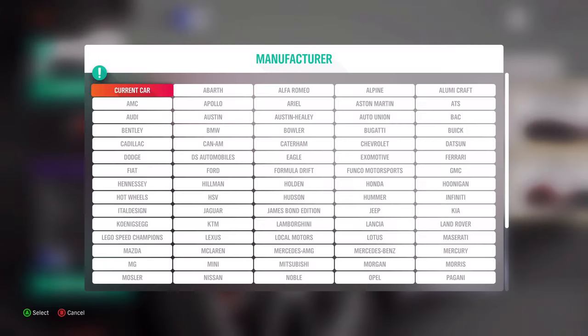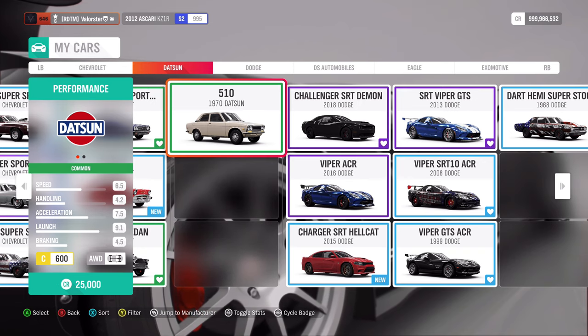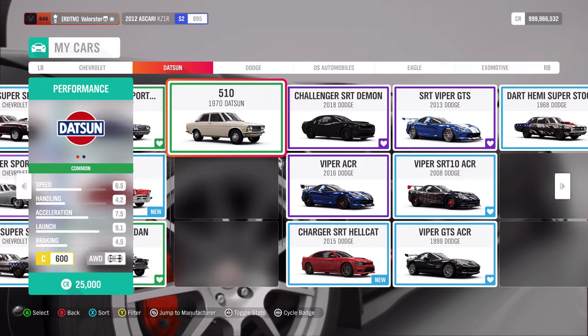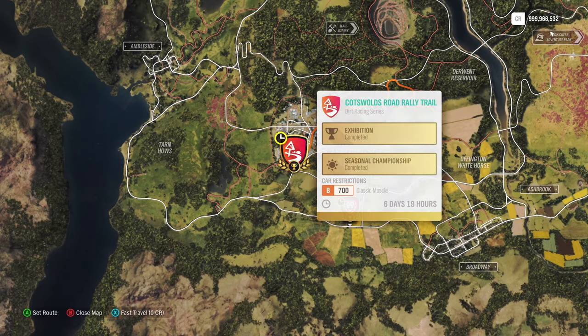I tuned and used a car previously in Playgrounds — it's this little Datsun. You can win a Sleepy emote from Playgrounds — nothing fancy. Now let's have a look at the championships. The next one requires a B700 classic muscle car.